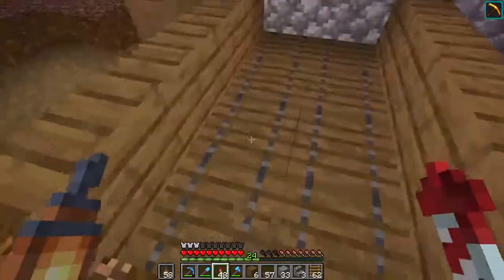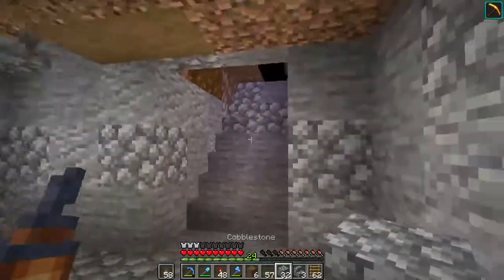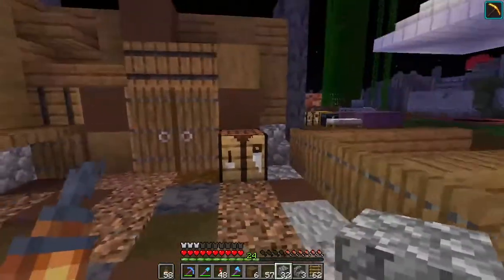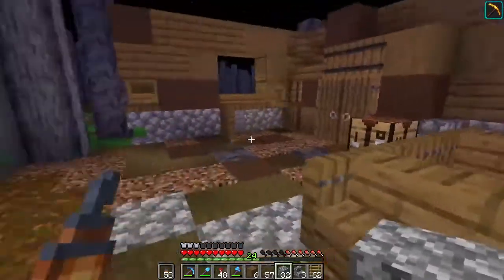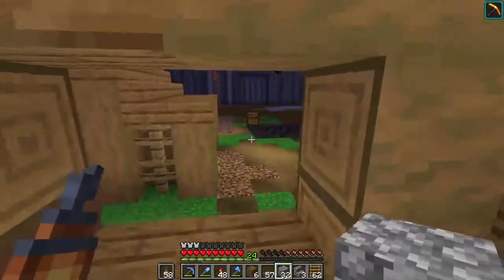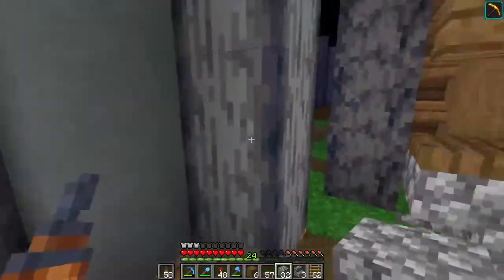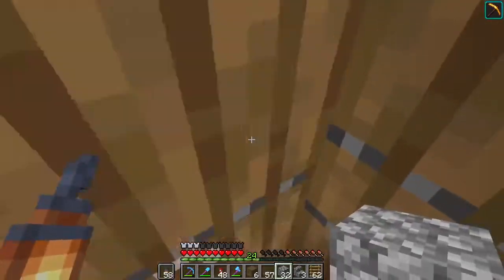We've also got cellars - underneath some of the builds we have these little areas where you can come down and hide. Maybe some goody chests down here, which would be pretty cool. We've connected the cellars to the upstairs. I wanted to have a lot of cool things where you can run and jump up and sneak through the window - that way you can get a nice getaway. Also made run spaces in between builds and the walls, super cramped so it's hard to fully run through.